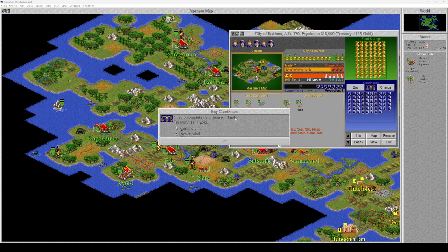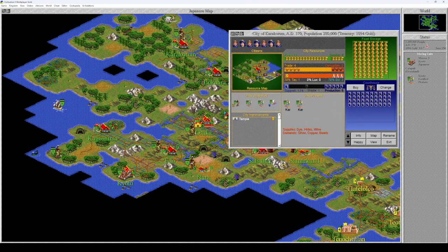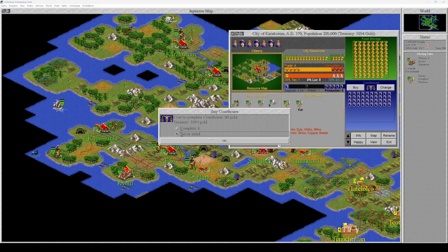You're building courthouses — 44 gold, complete that. What about you? 80 gold, complete that.